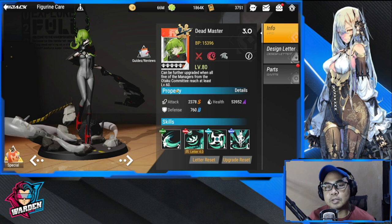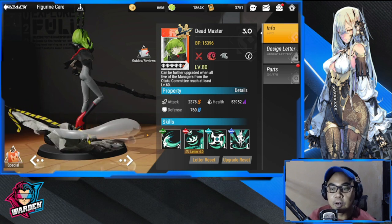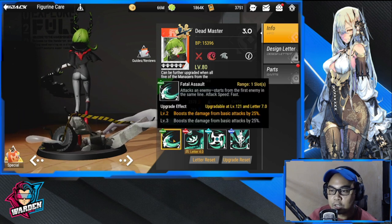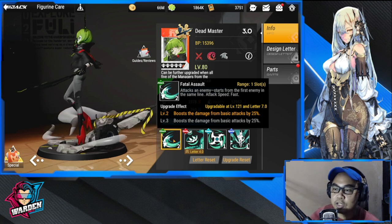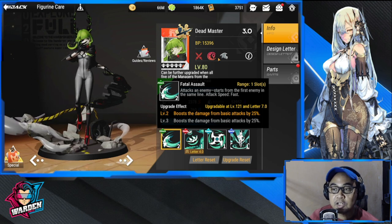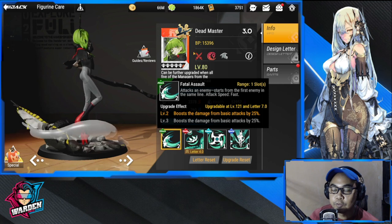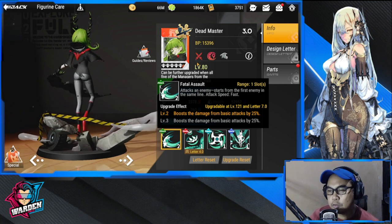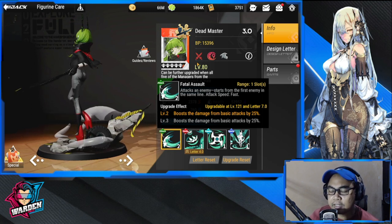Anyway, this will serve as a skill preview until our collab arrives. Her basic attack is called Fatal Assault — range is one, attack speed is already fast. She's a Vanguard and Knight 9. For those asking, she is a good addition to a Tenma team.